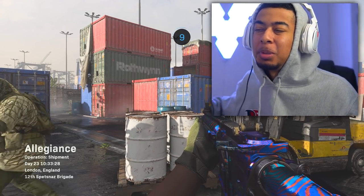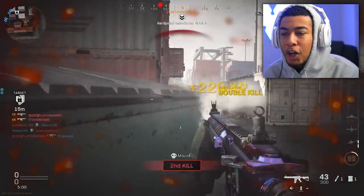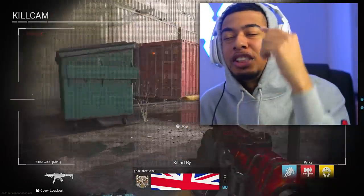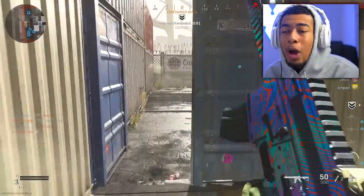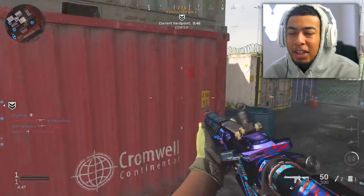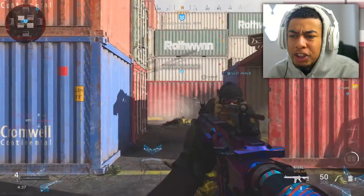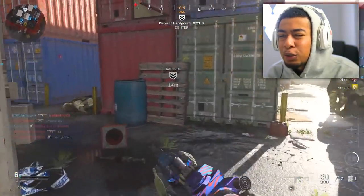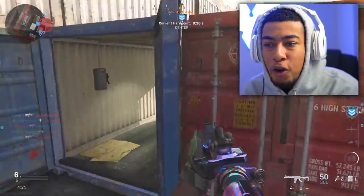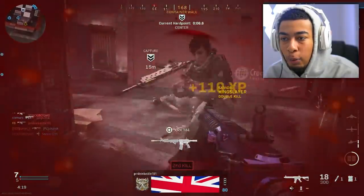Starting with assault rifles, SMGs, and LMGs. The reason people starting now will get Damascus faster is the Shoot the Ship playlist - Shipment and Shoothouse, two really small maps. Shipment especially is the one you want to be playing - really small map which allows you to get a lot of kills quickly and level up your weapon fast. You want to get your weapon ranked up first. Assault rifles take the most levels, around 70, to get to max and unlock the Gold camos.